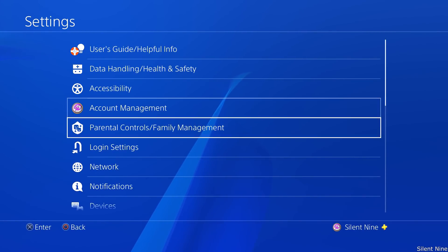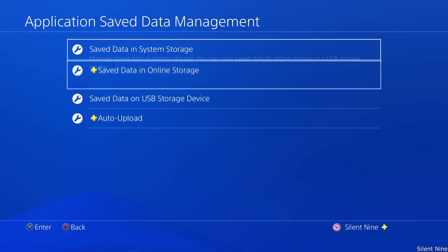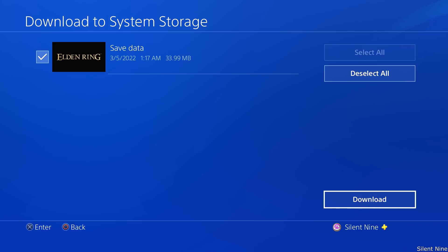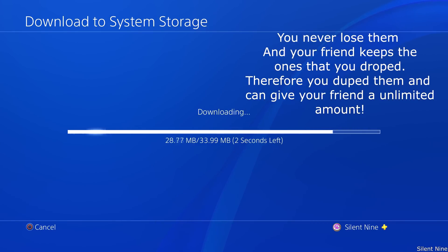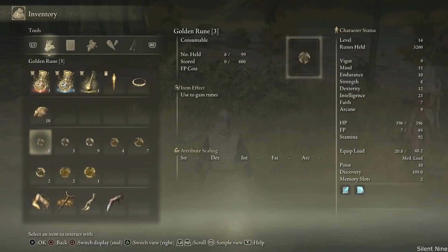Then go back into your settings, then go to save management, then select saved data in online storage and download the saved data. What this is doing is downloading that save that you had when you had those items. So you dropped those items, your friend has them, but you're downloading the save where you had the items, so that means you never lost them. And you turned off autosave, so it won't autosave. That's how this glitch works. Now once you guys are done downloading that save, go ahead and head back into the game, and you should realize that you're gonna have those items yet again, even though you just dropped them and even though your friend has them.